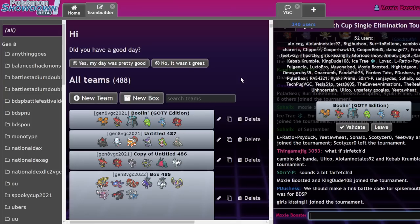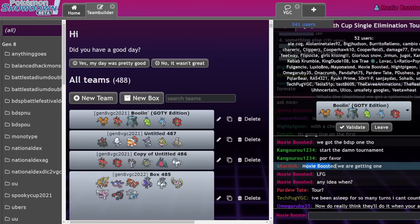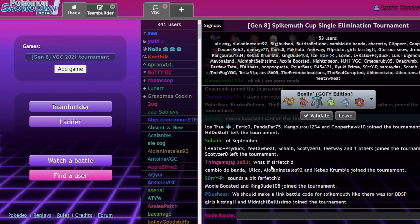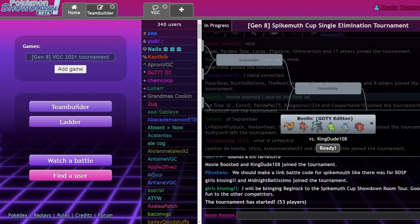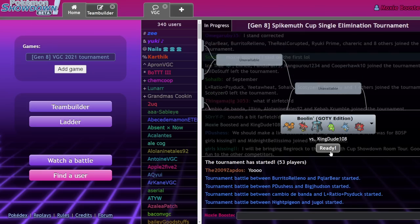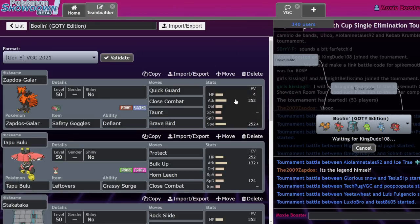Since we are no longer going to be able to use Dynamax in Gen 9, the only place you can play it right now is the Showdown VGC room. However, I was told by a mod that we are indeed going to be getting a Spike Myth Cup ladder on the Showdown ladder. So hopefully we'll get that up soon. I figured since there's a tour starting super soon, I'd just grab a couple of games and talk about the team I'm using.